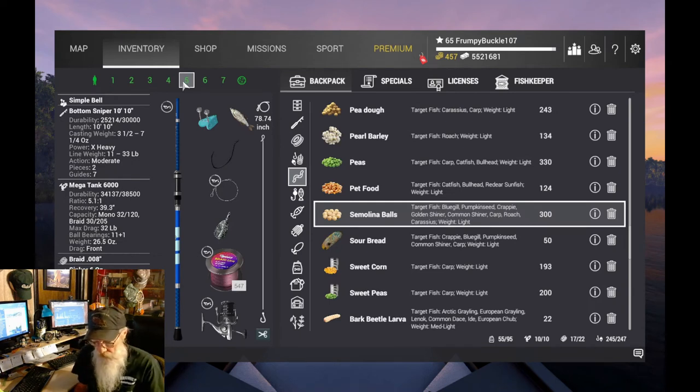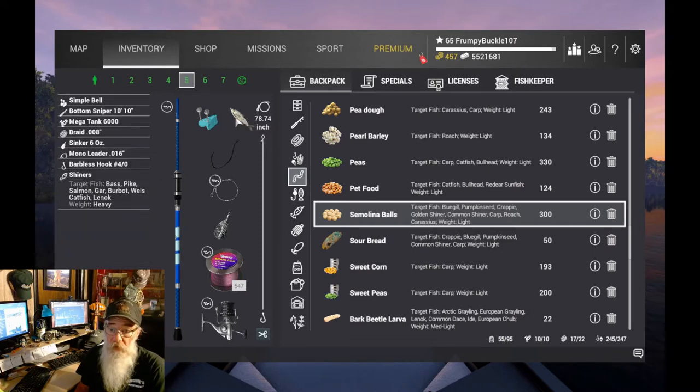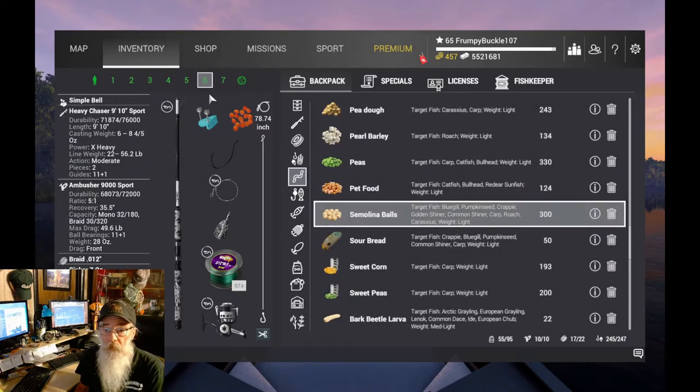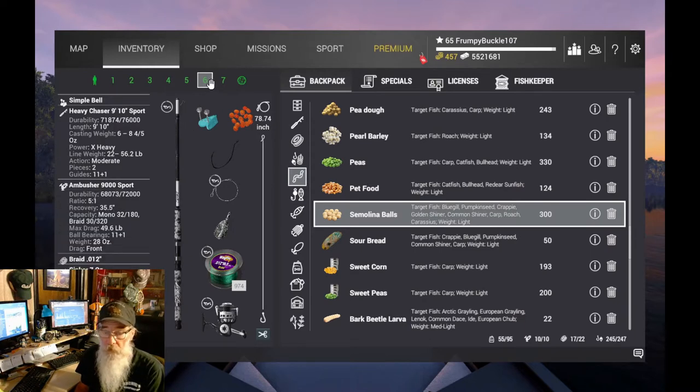Number five, we're going to take a Bottom Sniper 1010 with a Mega Tank 6000. The Bottom Sniper is level 26 and the Mega Tank 6000 is level 36. We've got the sinkers on there — that's mainly going to be used for catching those big striped bass. Number six, we've got a Heavy Chaser 910 with the Ambusher 9000. The Heavy Chaser is level 42 and the Ambusher 9000 is level 42.